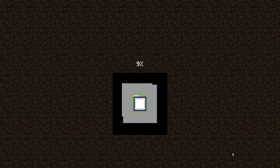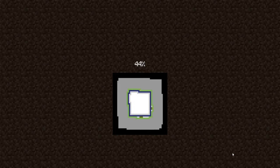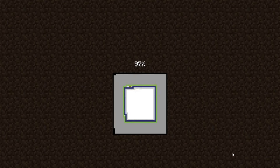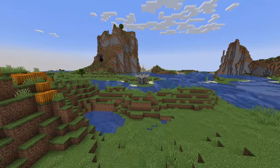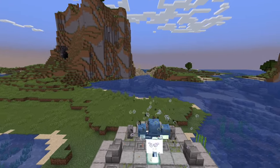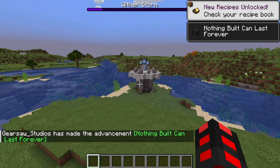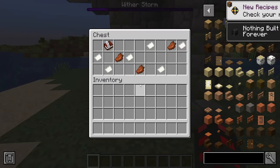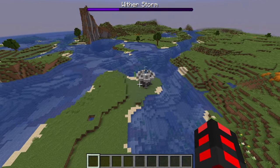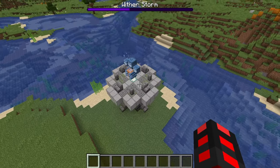Next up, we have Witherstorm automatic spawning. There's a funny little thing I suggested for the mod. When I make the world, you see that little platform — that is the world origin. That means there's a Witherstorm. Just like that, the Witherstorm has appeared. You can still see the timer at the top. There's going to be some loot here — not great — but you can have it spawn immediately. It will instantly spawn in on that sea lantern.